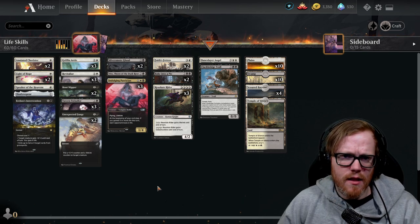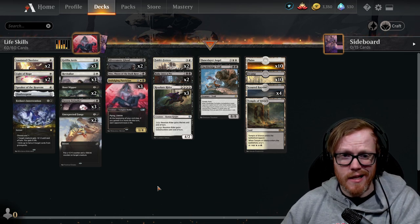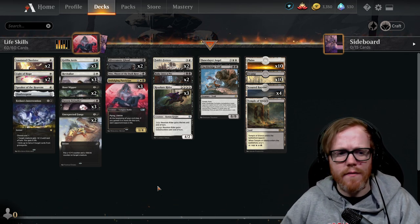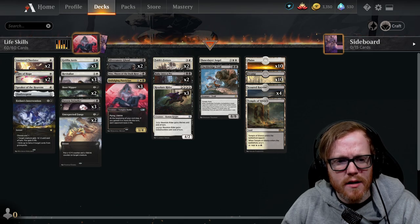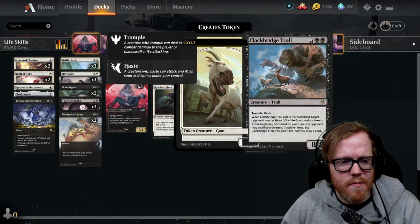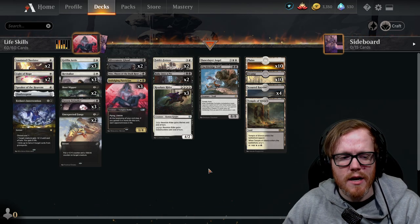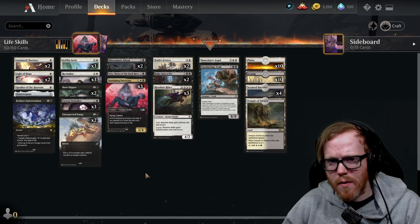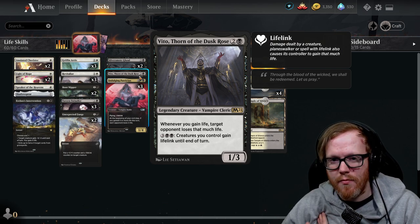The deck isn't terrible but there's a lot of room for improvement. I added a few things based on what was already here. You could also go completely into Clerics, but I wanted to stick to what the starter deck started with so there are fewer cards to craft. The deck has a pretty decent curve, topping out around four or five mana. The five-mana creatures are just two, with the top end being the Bane-Bringer Angel and Clackbridge Troll. One card I really enjoy for life gain is Vito, a three-mana 1/3 — whenever you gain life, your opponent loses that much life.